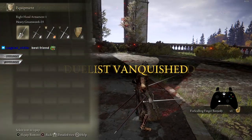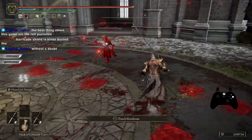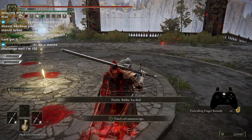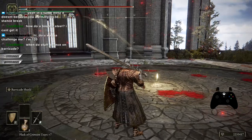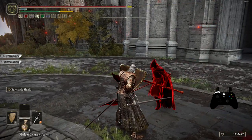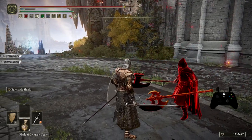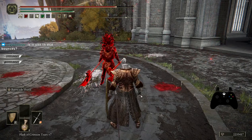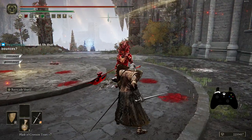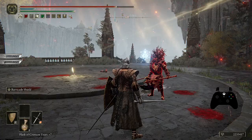Barricade shield is kind of busted, that's the point. It's good to learn and try to overcome. Barricade is one of the strongest things in the whole game. So how does the bouncing work on the barricade shield? You have to stay still or run around without sprinting, and do not do any offensive action for the period of one second, otherwise the bounce is not going to work.